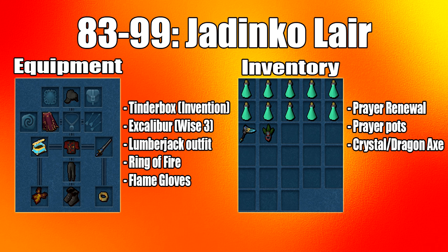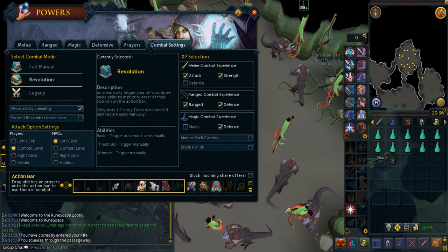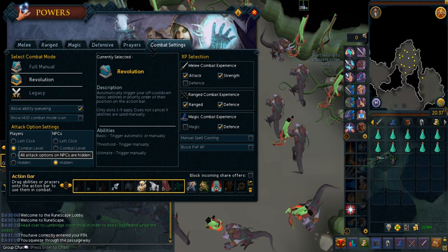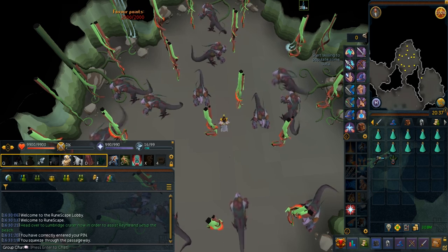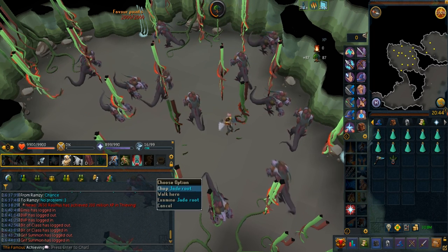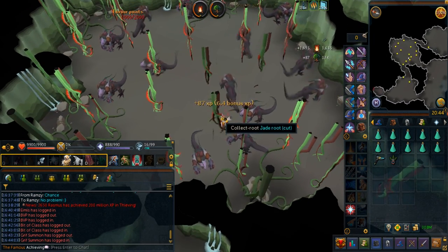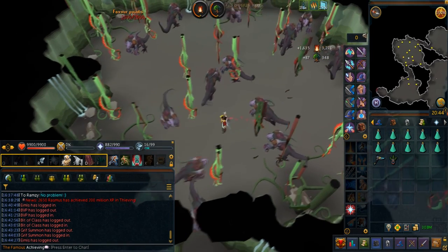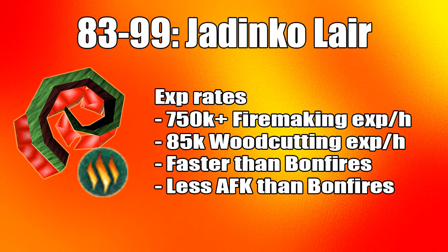If you don't have a hatchet in your tool belt, bring a crystal or dragon hatchet. For the curly roots strategy: previously it was inconvenient because you'd risk misclicking a Jadinko to attack, but now you can toggle the attack option in combat settings — press F4, find combat settings, and set NPCs to hidden. Find a curly root, as only curly roots give the most XP; straight roots give hardly any. You chop it, chop once more to collect, and then it will burn. Roots may sometimes uncurl — if that happens, just move to another root. In an hour you can expect 750k firemaking XP and 85k woodcutting XP.